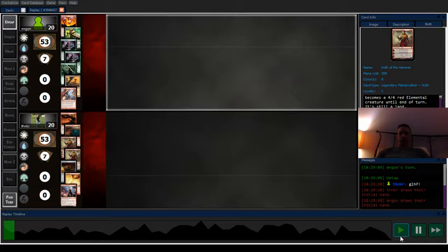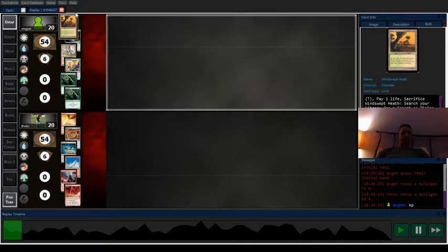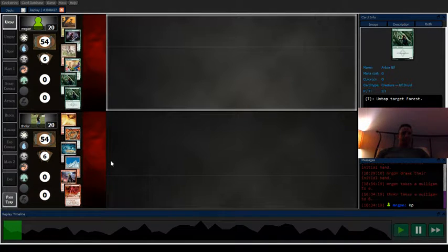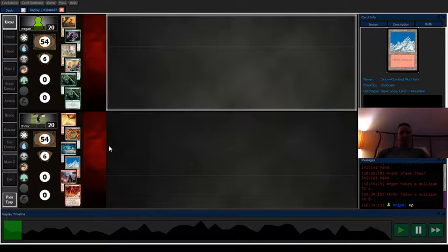I think my opponent has to mulligan this hand too — they do, keeping a slightly better one. I mulligan here as well. I can gain some life — yeah, that's what I brought in for my extra Moons: the Dragon Claw, because I can gain some life to buy time. I'm going to keep this hand.